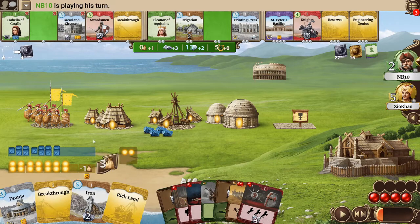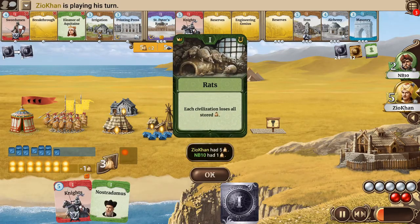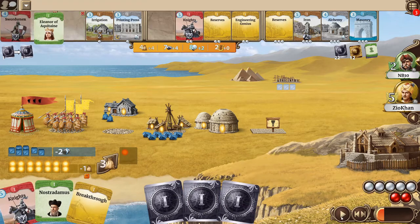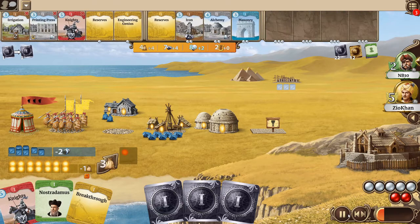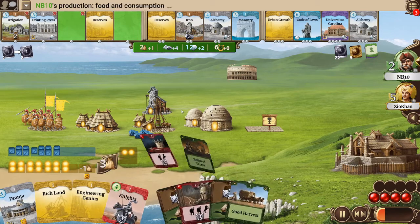Just increased pop to get out of corruption. I took Iron here and Rich Land, intending to get that up and running — it still leaves me the option of Irrigation next turn. I also put St. Pete's on this spot here so he will have to pay extra if he decides to take that. There's the rats — it hits him for five and me for only one. He does end up taking St. Pete's. I think I already seeded Rebellion because he has the unhappy worker at the moment. There's Rebellion — quite fortuitous timing.